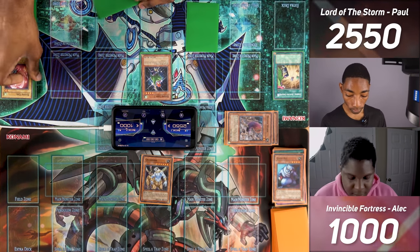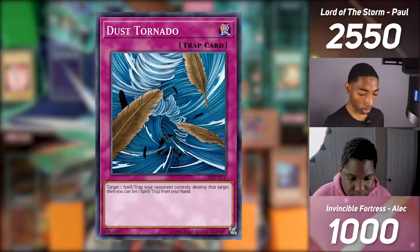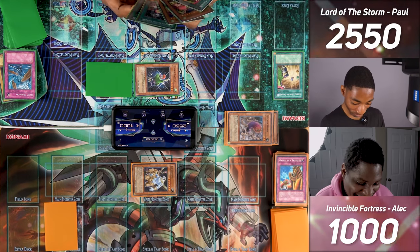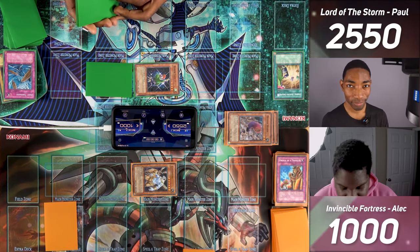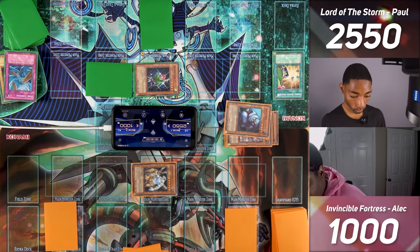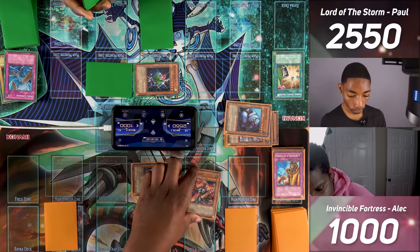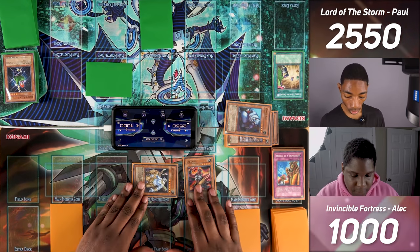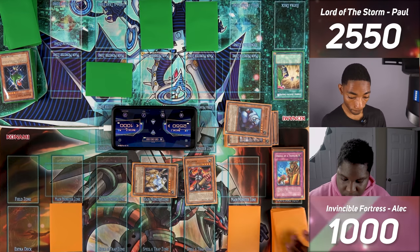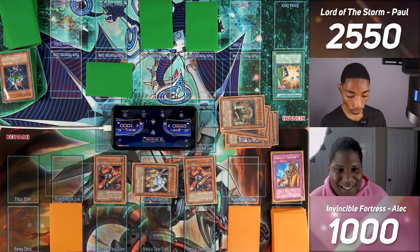I normal summon Harpy Lady 3, which triggers Hunting Ground and destroys another of opponent's cards. I activate Waboku — no battle damage and no destruction by battle. Opponent draws and switches Cryo Sphinx to attack, then tributes Gigantes for Guardian Sphinx. Opponent activates Shield and Sword, swapping all monsters' attack and defense. Guardian Sphinx attacks Harpy Lady Sisters — I take 100. Cryo Sphinx attacks Harpy Lady 3 — I take 800. Gigantes attacks for 1,300. In main phase 2, opponent uses Guardian Sphinx's effect to flip itself face down and passes.